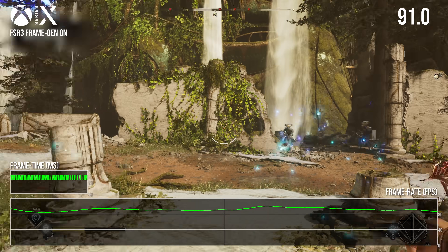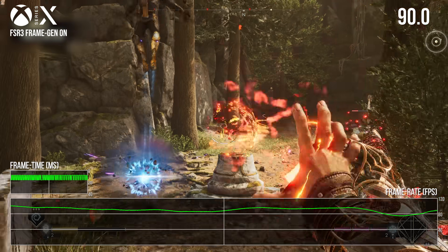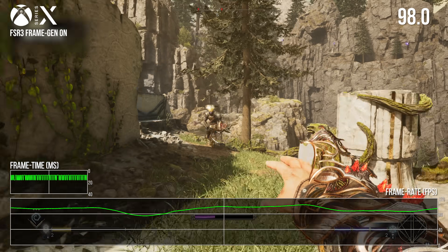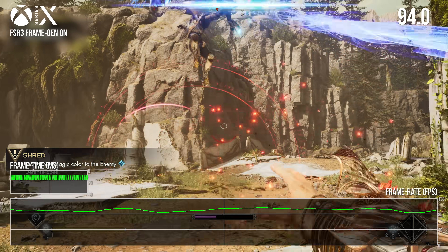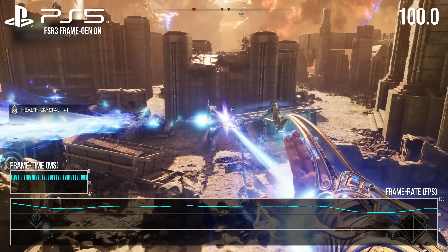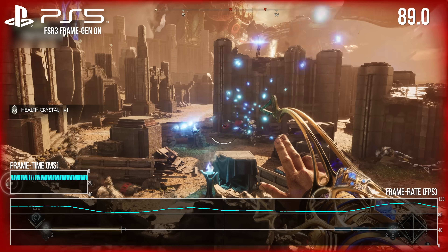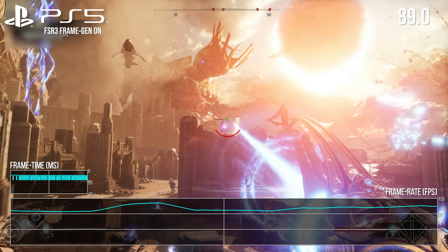So that's where we are with frame generation on Immortals of Aveum on consoles. It was a free monthly game on PlayStation Plus and it's currently on Game Pass, so if you have a 120Hz screen — which is required — I'd recommend you download the game and check it out. I think you might be quite impressed. And the game itself — I quite like it too. Bottom line: the frame generation works, I'm impressed, and I'm fascinated to see where it turns up next.